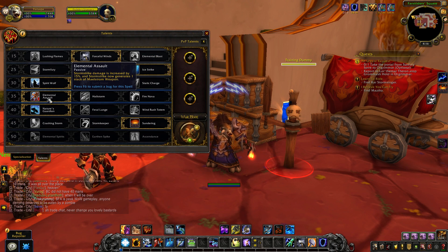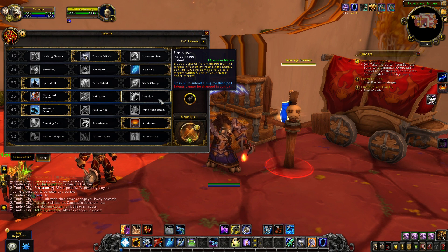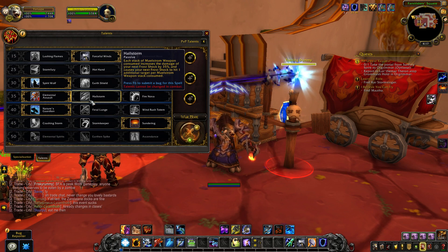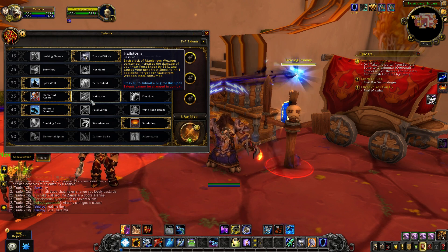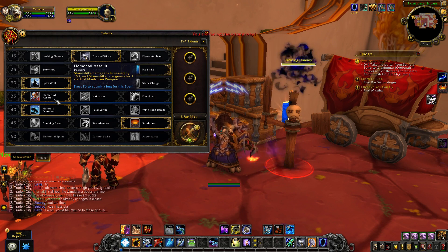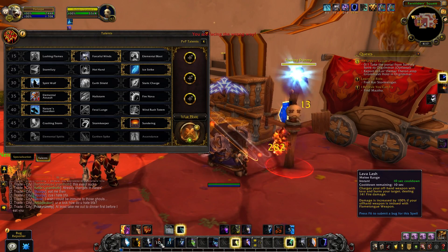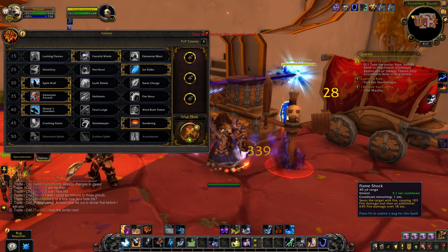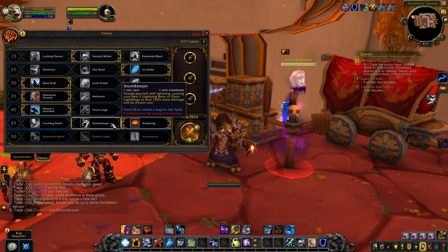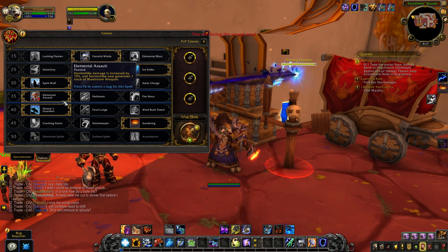Since Ice Strike now handles the refresh on Flame Shock and Frost Shock, Elemental Assault takes its place in the level 35 row, offering single target, cleave, and AoE options. Fire Nova makes your Flame Shocks burst in fire damage to up to six targets within eight yards. Hailstorm allows Frost Shock to do more damage. Elemental Assault makes Storm Strike deal 15% more damage and now generates one stack of Maelstrom Weapon, giving more consistency for lightning bolt setups.